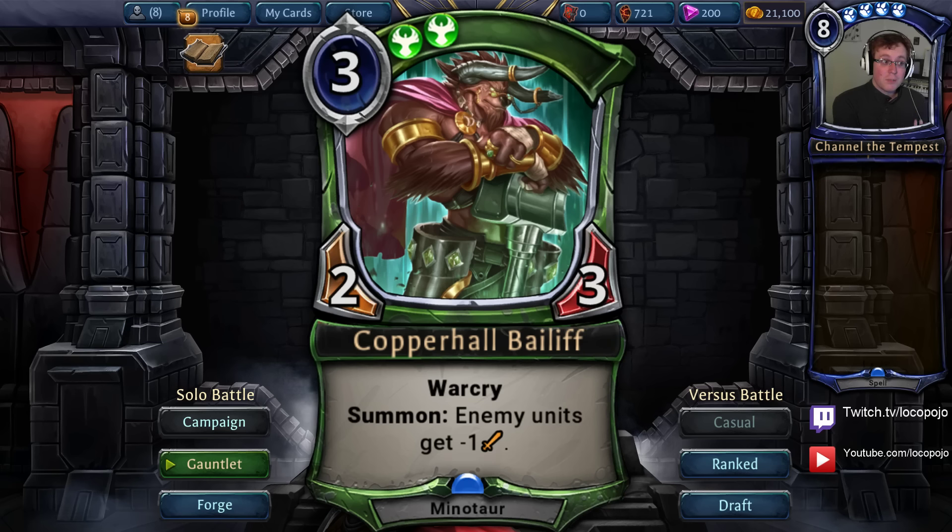Meta-wise, this card is going to be pushing things. In addition to being played in a standard Rakano archetype, it is very, very powerful in pushing that archetype into the midrange. I really do like it when Rakano cards are pushed into the midrange because there's a lot of really interesting and fun Rakano cards at four and five that often don't see play in current lists. Copperhall Bailiff is very good for stalling out to that, and it can stack up Warcries, meaning you're more likely to see decks with Navani, Soulfire Drake, Ikaria — basically anything big and ugly in Rakano.